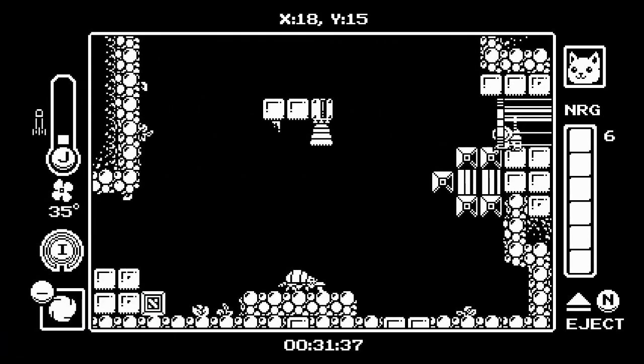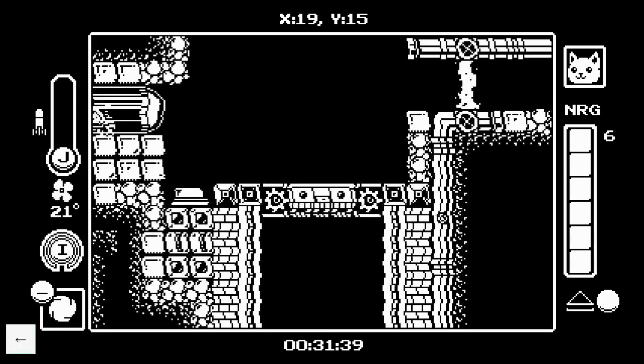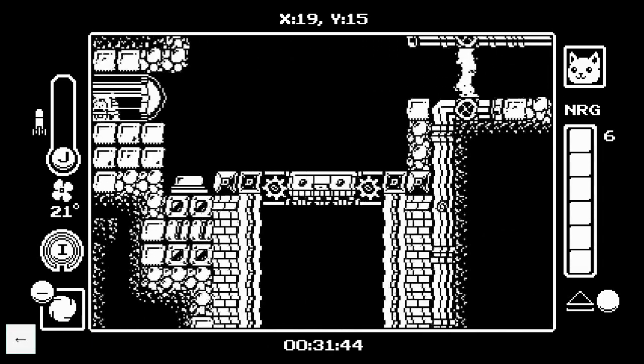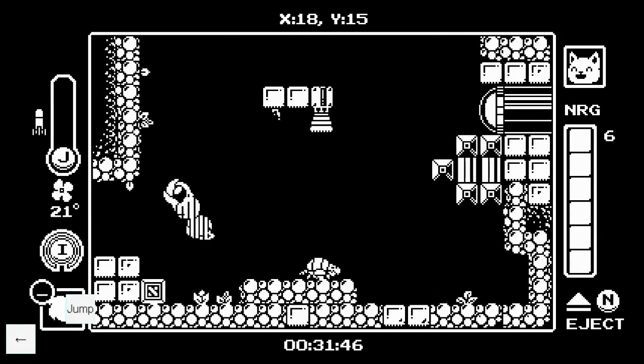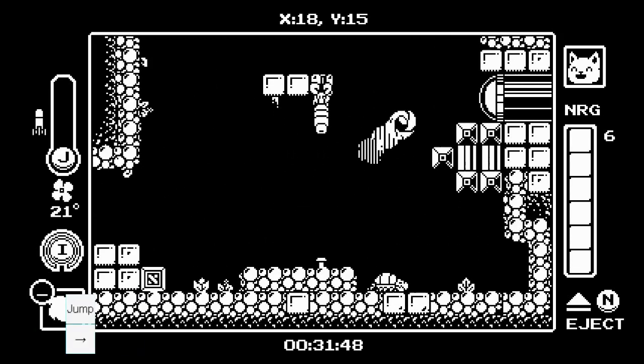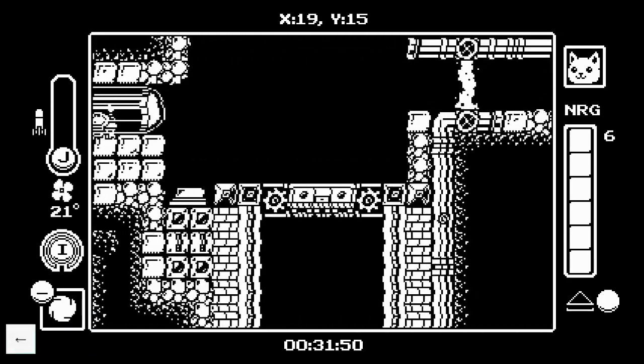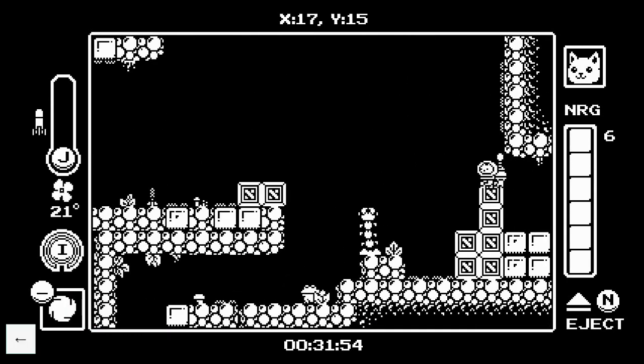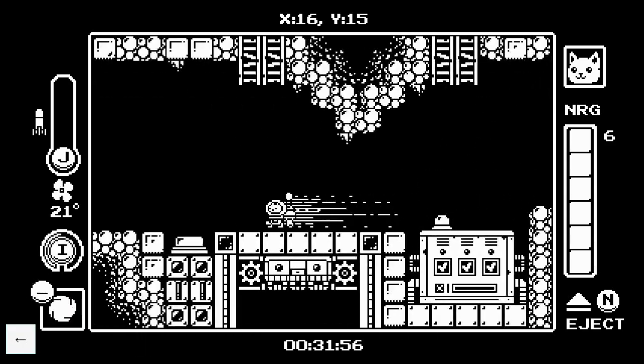There we go — like that. Then you enter here, shoot the door, walk out slightly, and then dash so that you don't get damaged by the thing in front of you. If you dash instantly you'll get hit from it. After you can line up your dash so you land on this box — if you don't, you just walk through the transition, it's fine.